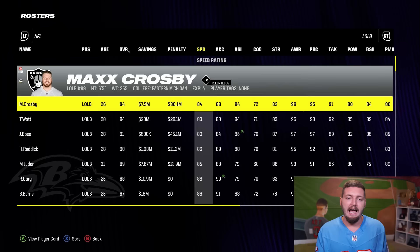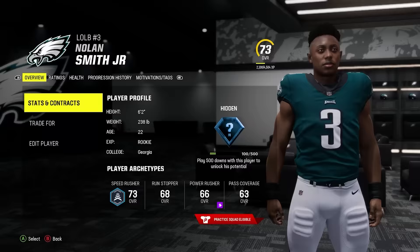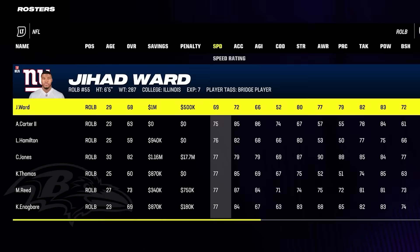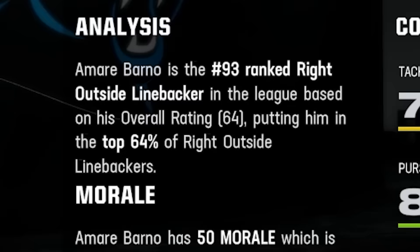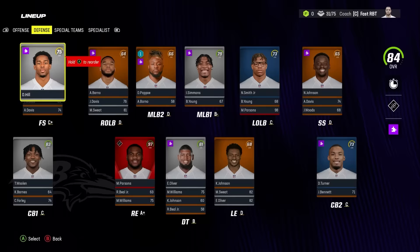How about outside linebacker? Unfortunately it can't be Micah Parsons. Instead we're getting Nolan Smith with 93 speed. We're going to have a ton of absolute young studs on this squad — look at that speed and acceleration. On the right side, let's finish out our linebacker core with an absolute banger. And it's not — it's an absolute stinker. Amari Barno, the 93rd ranked outside linebacker with 92 speed and 93 acceleration. And this, my friends, is your official fastest possible defense in all of Madden 24.